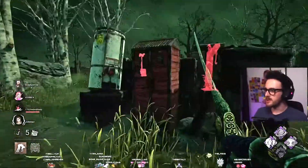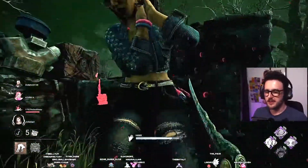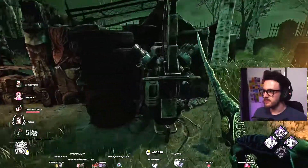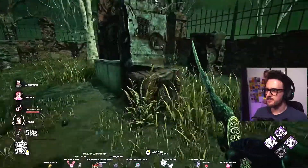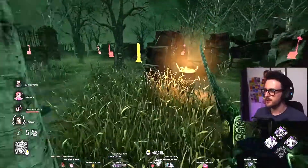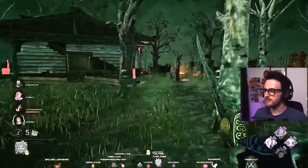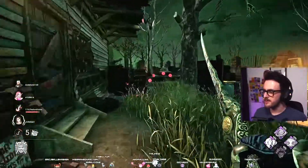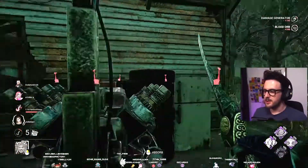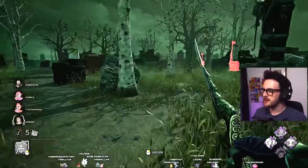Okay, what have we got over here? We've got two survivors, one over there — I think that's the Jin. So efficient, slapping survivors right away. Jin's here. I thought I heard her. There's no blood around... oh, there. That's why. I'll kick this. So I've got Surge on here, just for the fact that whenever I slap someone down, if there is a gen nearby, I'm alright.